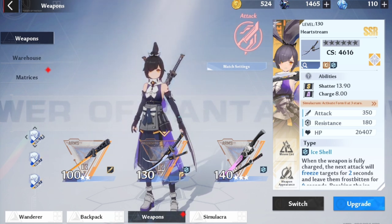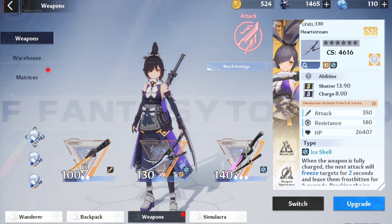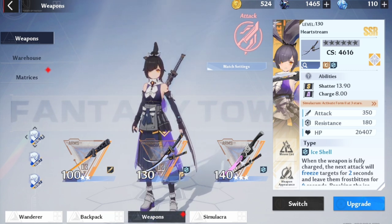With the disclaimer: if you don't have Frigg, then yes, I think Saki is a must-have. But in this situation, with Lin probably coming right afterwards — if you have Frigg and Saki wasn't a simulacrum you absolutely had to have — you may be able to get away with skipping her and going for Lin, and be able to focus not only on your Frost team but also your secondary team, whether that be Flame, Volt, or Physical.